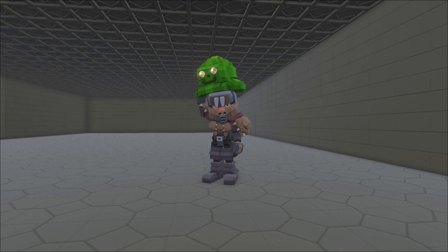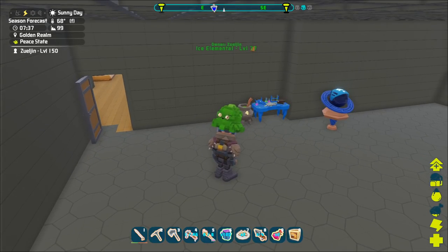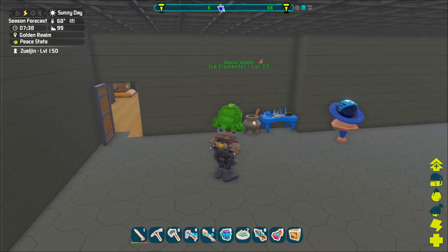Hey guys, Zulgin here. Welcome back to another episode of Pixar. Squishy and I have been taking care of business. We ended up hunting a few more Pegasus. We lost a gargoyle in the process, then retamed a gargoyle in the process.